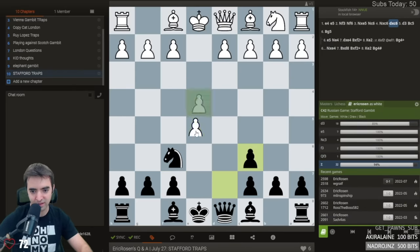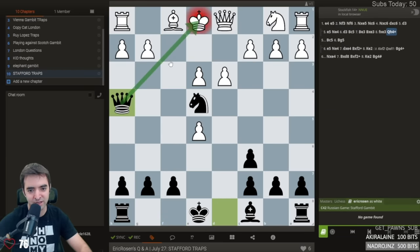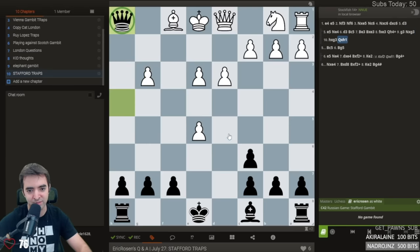Very similarly, if this, this, this, we just transpose into the same thing. So that's Stafford Trap number three, but it's basically the exact same thing. I'll show one more line here. If this, we take, we check, and here it takes, takes, we win material.